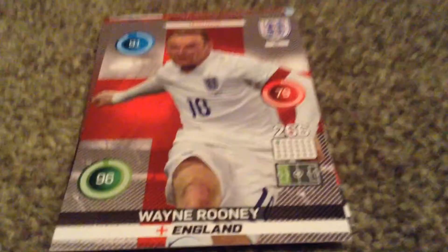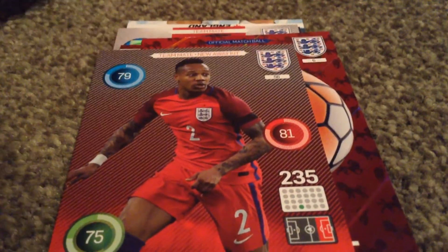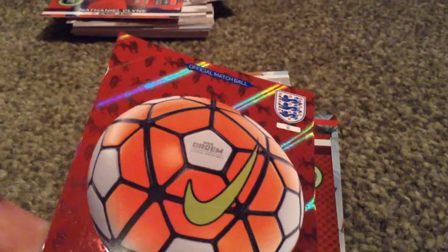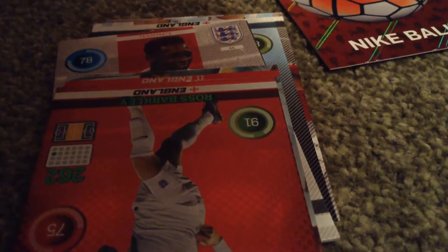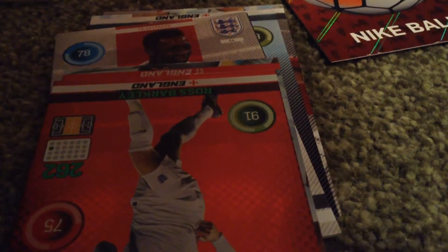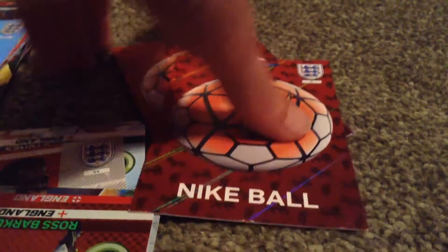We start off with a very nice teammate which is a need. Put that there. There's of course Striker Wayne Willey. Brilliant start there. And then we get Nathan Klein. We do get my first double, which is actually a very, very good weird double — because that's quite a rare card to get. It is actually the official match ball, so I've got two of them now. That could be the home and away. Yeah, that's still very, very nice.